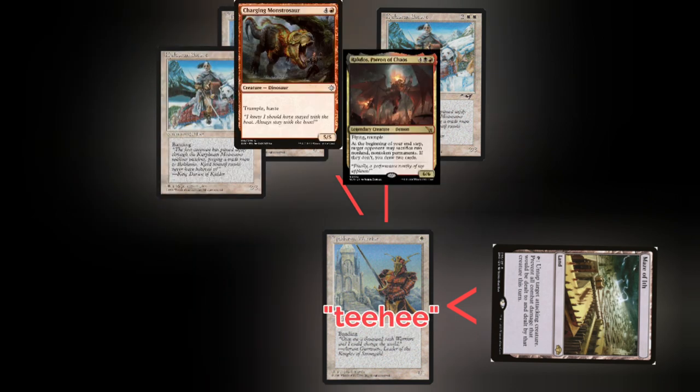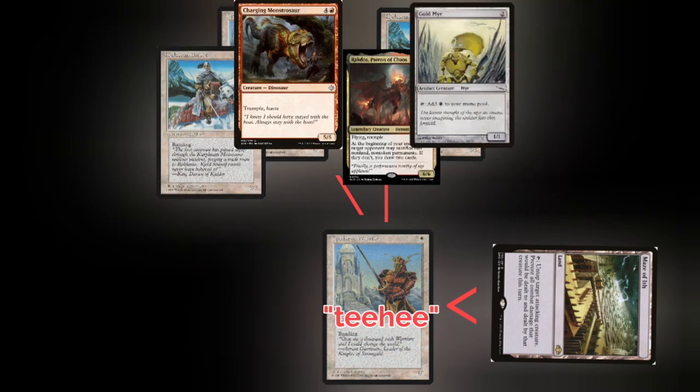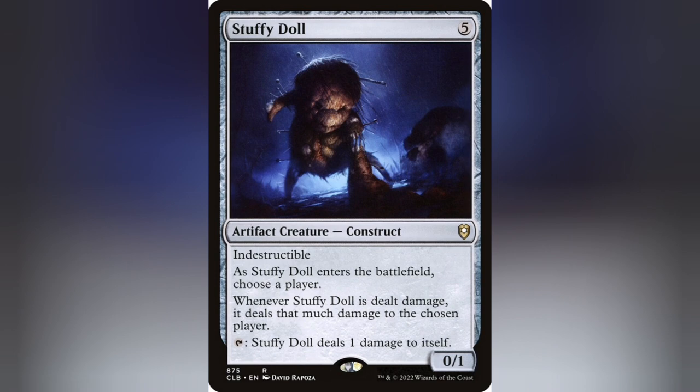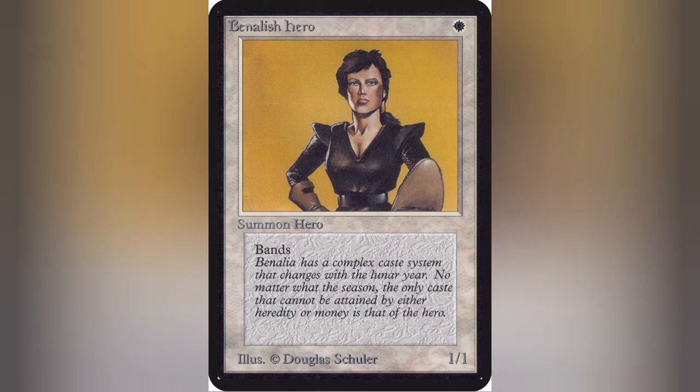When redirecting damage, the sky is the limit on what you can do with it. Because so long as you have the tools to do it, you can make it so no one ever damages you or your creatures in combat. You can also abuse abilities like regeneration and indestructible for that reason as well. Obviously it's a little linear due to there being more interactions than just combat damage, but I digress.